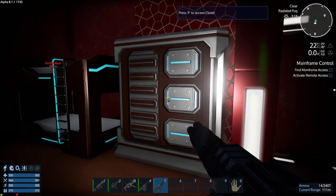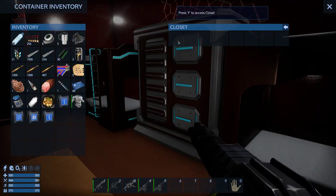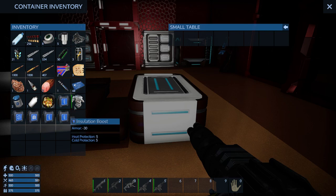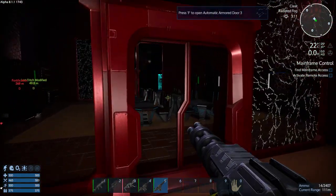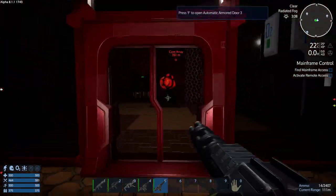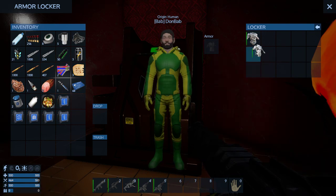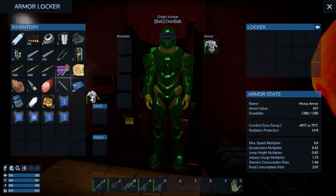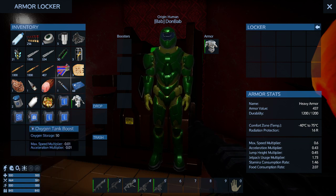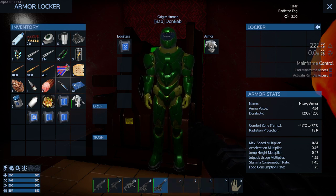Barracks of some sort. Oh, heavy armor, heavy armor, gosh. Oxygen tank boost, multi boost - okay. Now there was an armor locker here somewhere - right here. Okay, so armor up. Multi boost, speed boost, acceleration, jump pack. Armor 17.